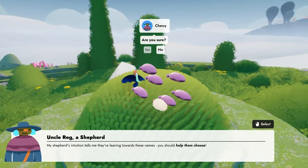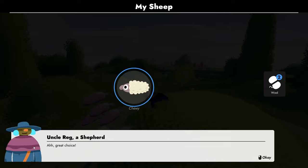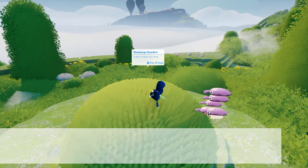Uncle Reg, on the other hand, is more of a free-spirited fellow who just goes with the flow. He teaches you all about herding sheep and collecting their wool.